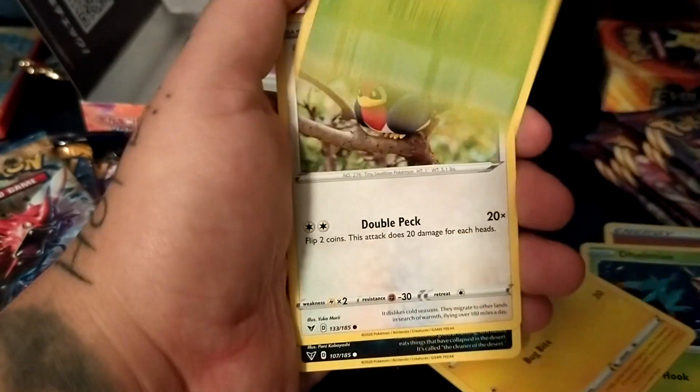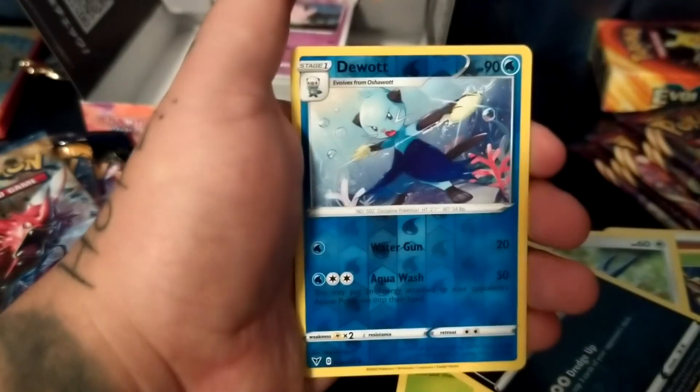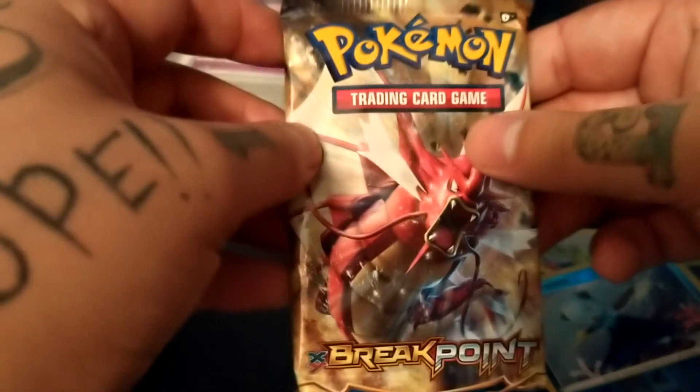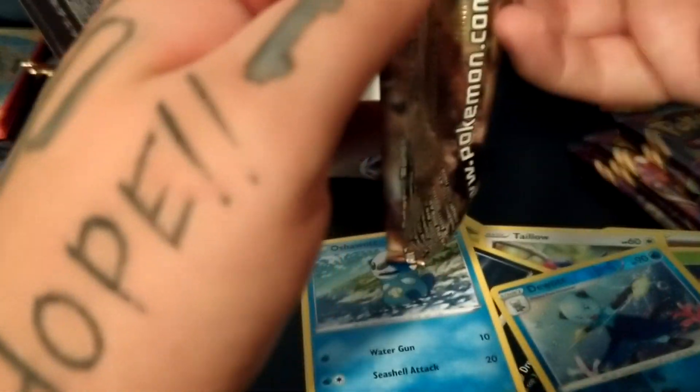Sligoo, Joltik, Weedle, Talonflame, Sandow, Hushwat — and a Flareon, not hollow. Haven't gotten a Vaporeon yet. XY Breakpoint — ooh! Red Gyarados, Southern Islands master — I got a red Gyarados!